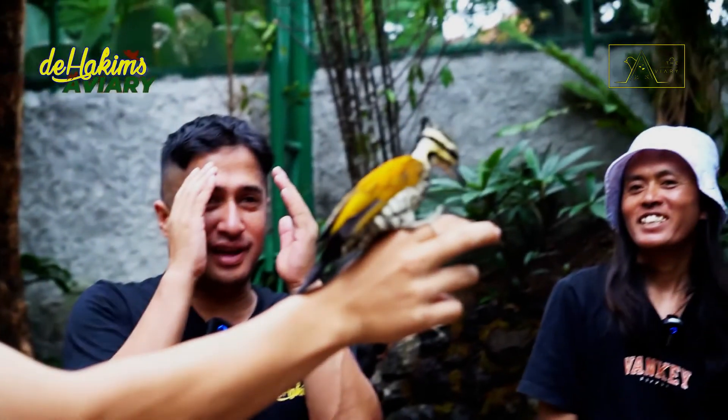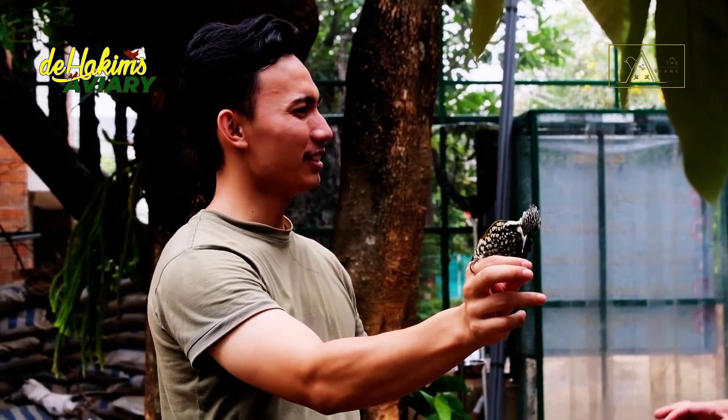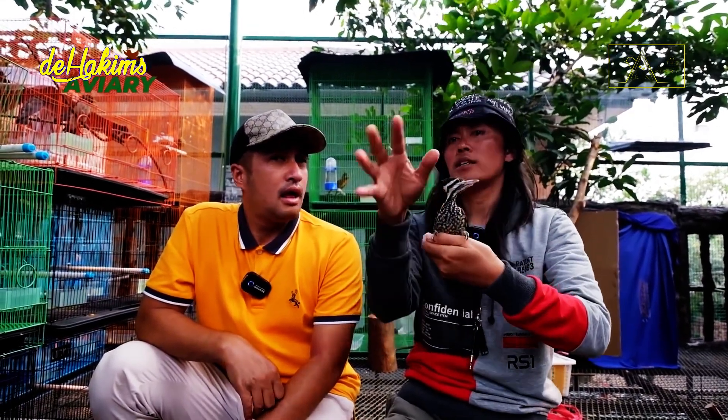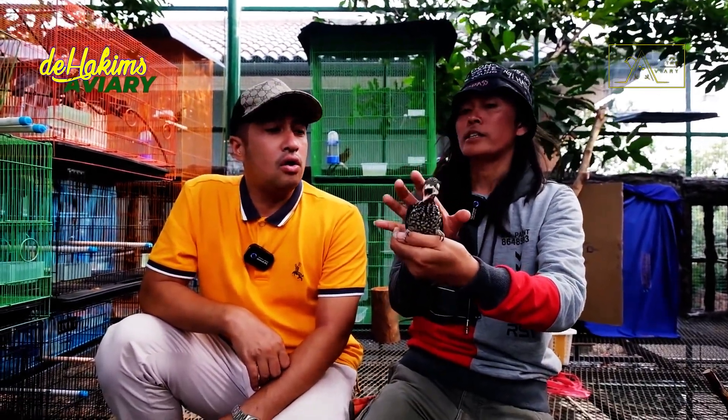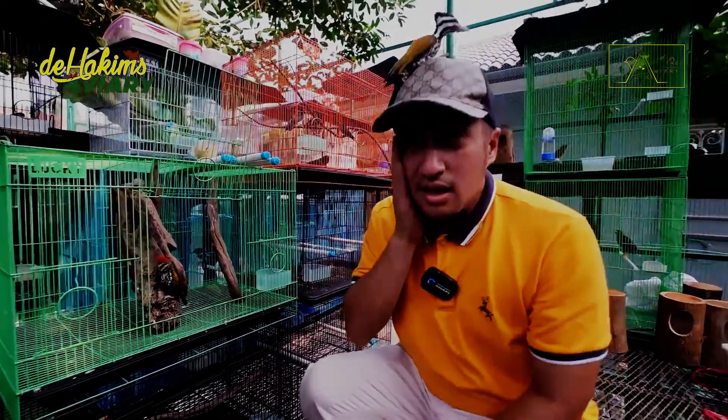Irfun was attacked by a woodpecker before. If you want to hold a woodpecker, remember never to hold it in front of your face, because there might be a chance it will land on you as if your face were a tree. If you want to hold the woodpecker, position it above your head or aim it so that its back is facing you. Otherwise, the result will be like this. Alright, enough of seeing Irfun get pecked.